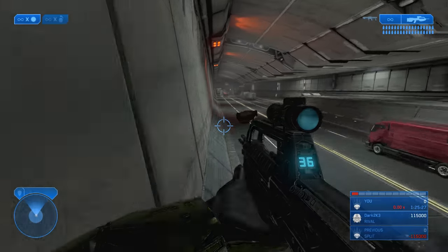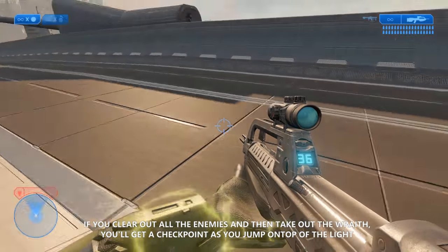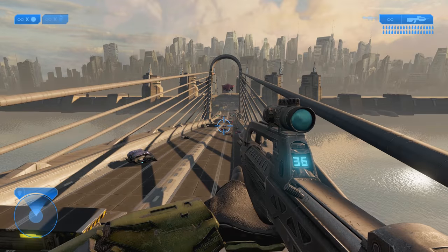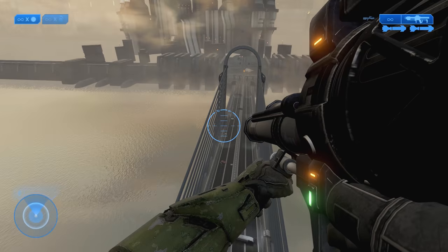The trick to this particular launch is to get hit on the downward side of the Phantom. If you get hit on any part of the upper part of the Phantom it will just send you flying off into the sky, which is also fun, but if you don't have Acrophobia on Halo 2 you're just going to die every time.